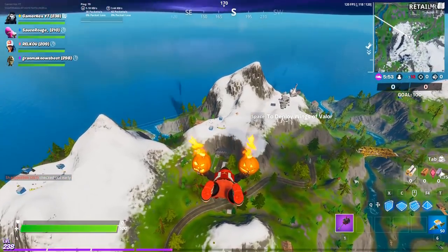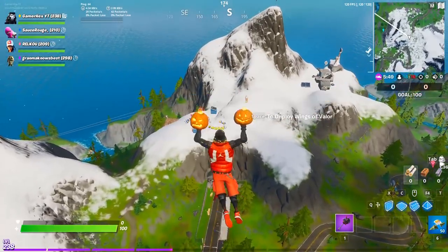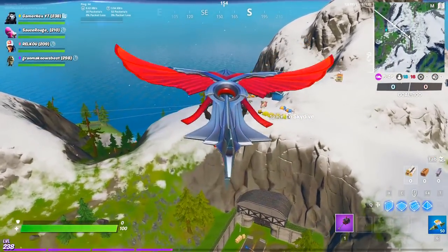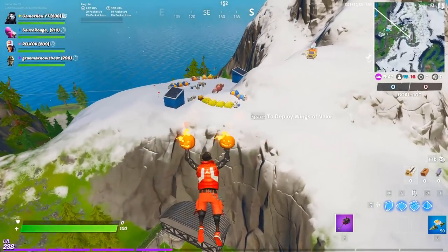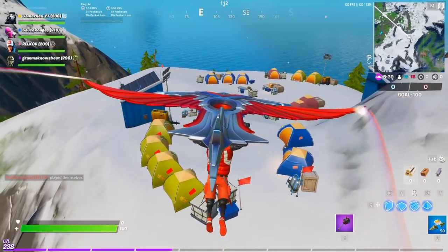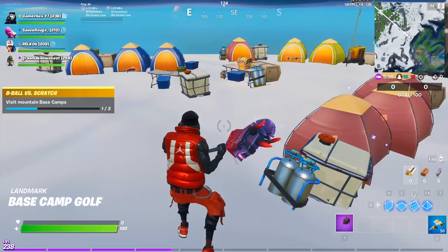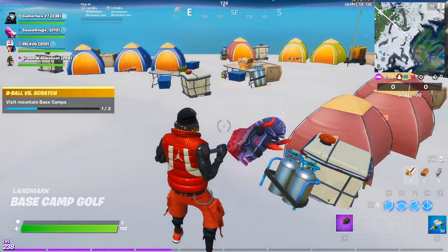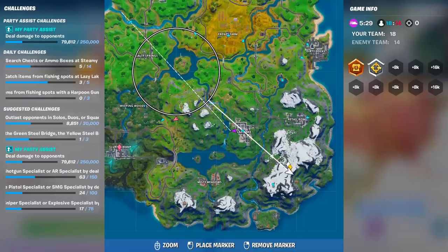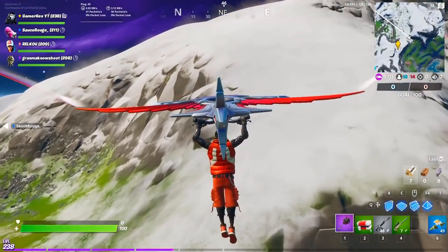Welcome to this Fortnite event guide. Today I will show you all three camps that you need to visit. All three locations are very near from each other — they are all on the ice mountain. The first location is here; just land and you will find the first big camp.